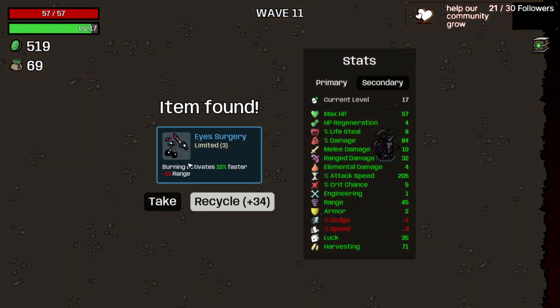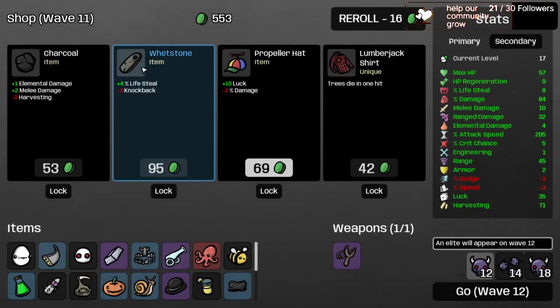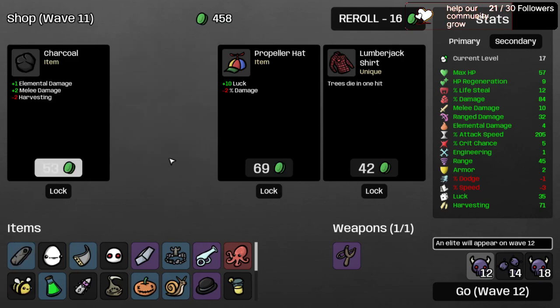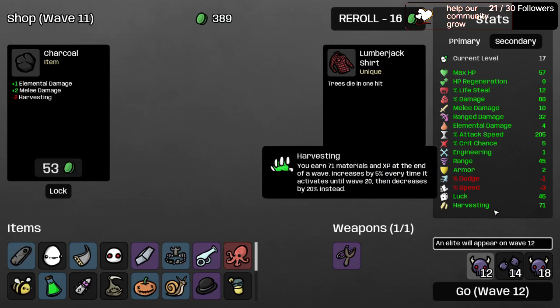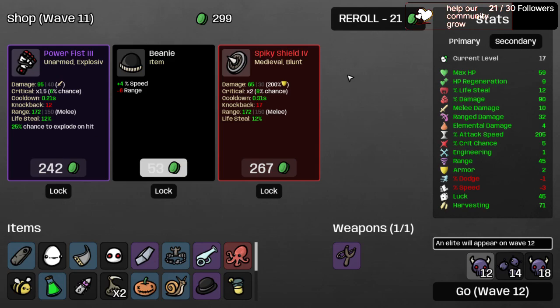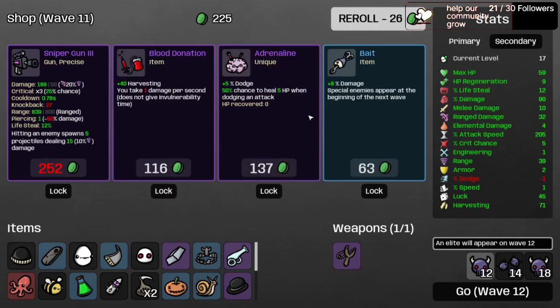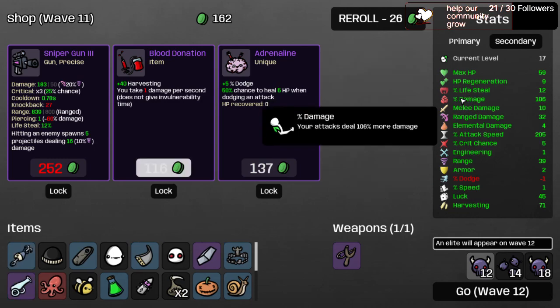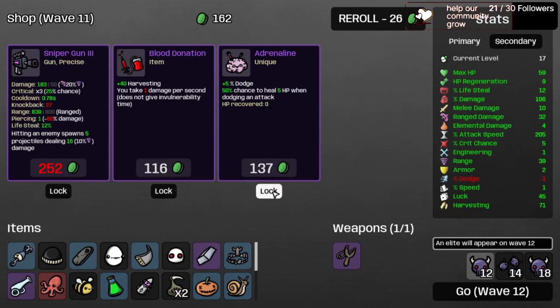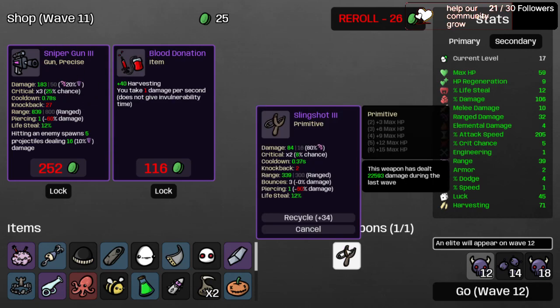Recycling Fuel Tank. Taking HP regen, more life steal, and more luck — I want at least 50. Taking another Gentle Alien — 10% more enemies, who cares. We are positive on speed now. Taking Bait too since now we're over 100. Taking Adrenaline for 5% dodge and 50% chance to heal 5 HP when dodging — we'll have a lot of dodge.